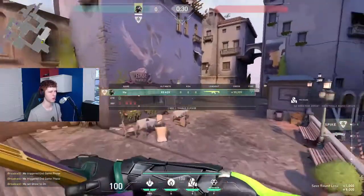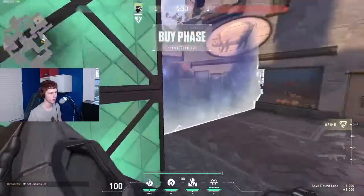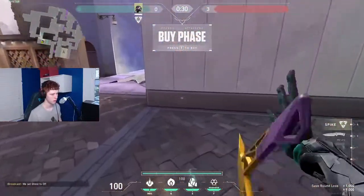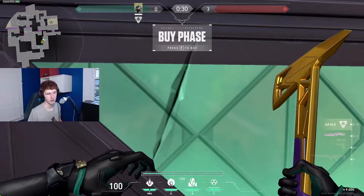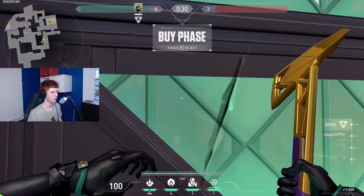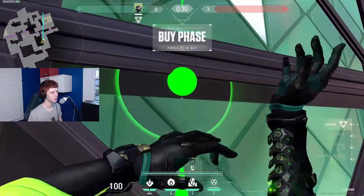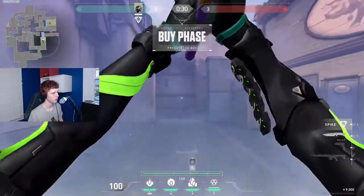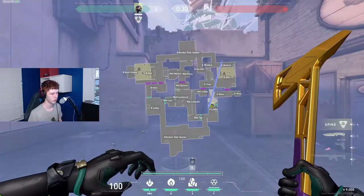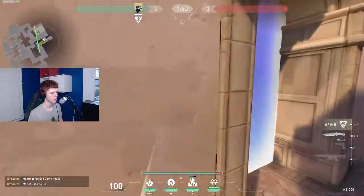I usually don't just wall the site we're going to, which a lot of new Vipers do, because it gives away our location if you're doing it every round. But if I'm the only smoker I do end up having to smoke the site we're going to. On A, I'd do a wall here for A main covering H3 and heaven - though it doesn't do that much to heaven.